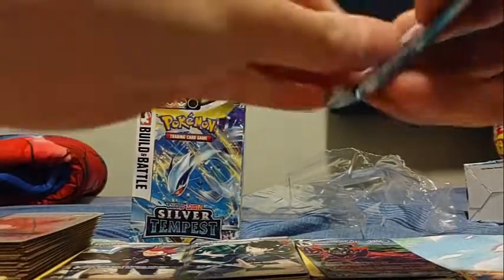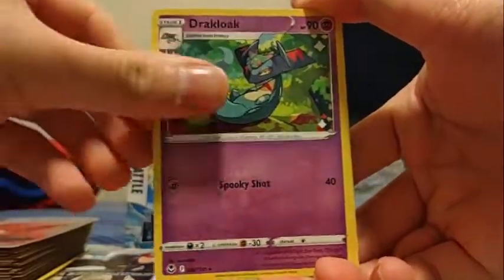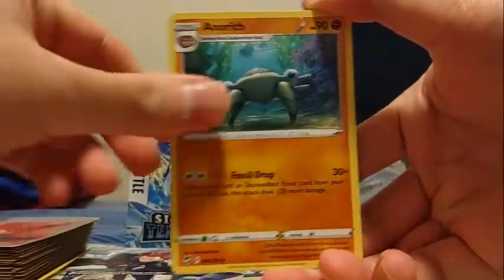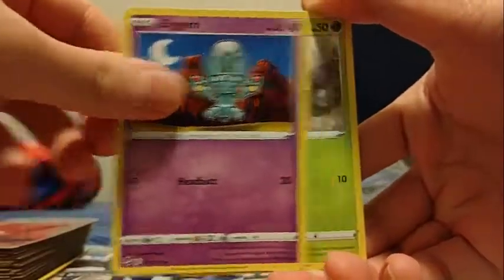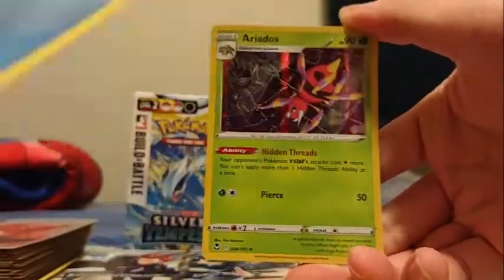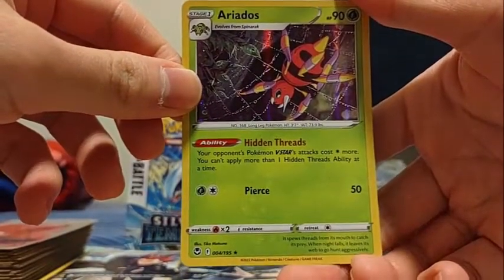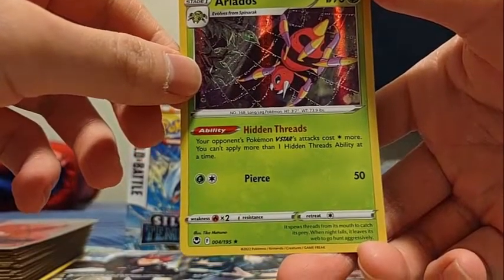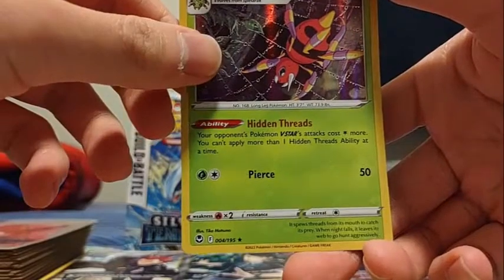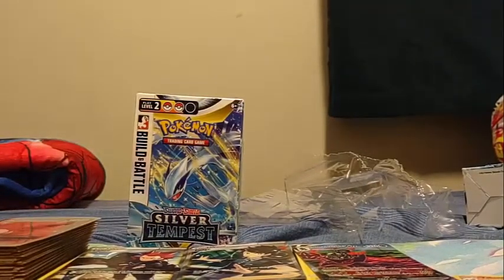Next prize pack: Water Energy, Drakcloak, Natang, Anorite, Croagunk, Solosis, Zubat, Foongus, reverse Wailord, and an Ariados holo. Your opponent's Pokemon V-Star attack costs one Colorless more. You can apply more than one Hidden Threads ability at a time. That's if they still use those cards, because they're going to be replaced afterwards.